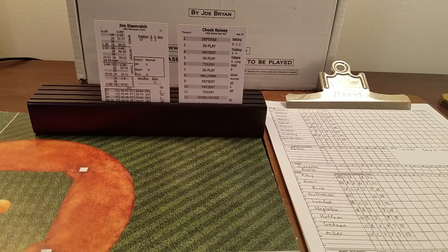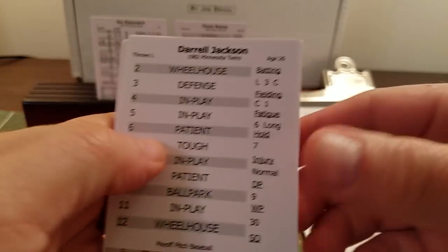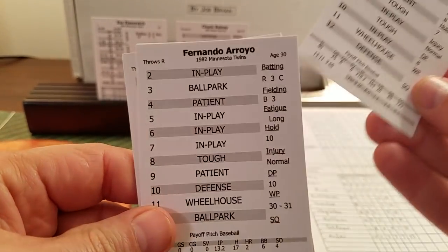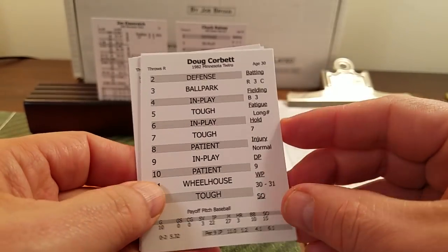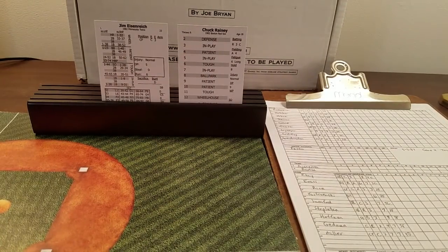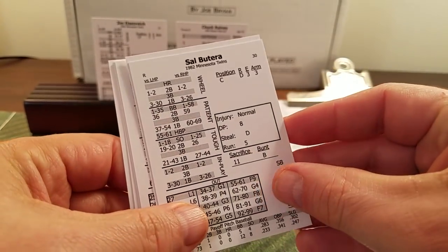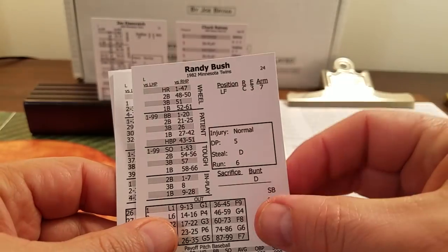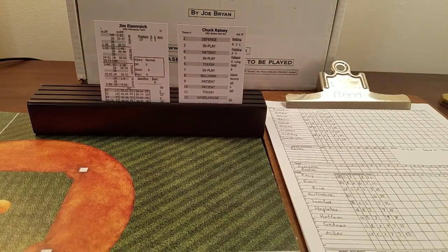For the Twins, five relievers are available: the one left-hander Darryl Jackson, Ron Davis, Bobby Castillo, Fernando Arroyo, and Doug Corbett. One of the great things about Payoff Pitch is they card every player. Off the bench they have John Castino, backup catcher Sal Butera, Jesus Vega, Lenny Faedo, Randy Bush, and Bobby Mitchell. If their name wasn't called, they weren't on the roster.